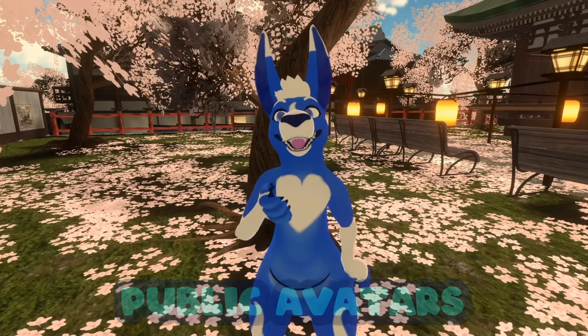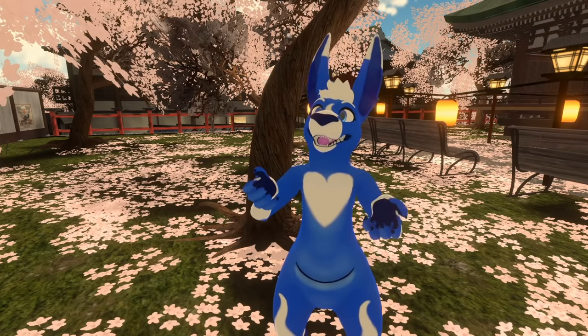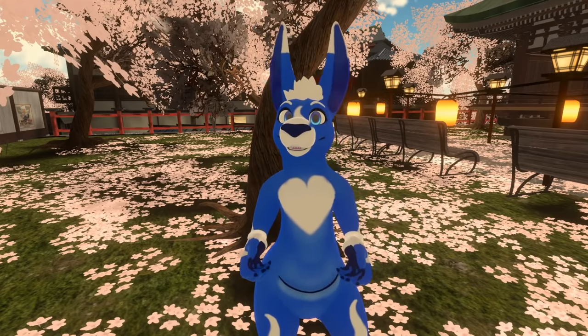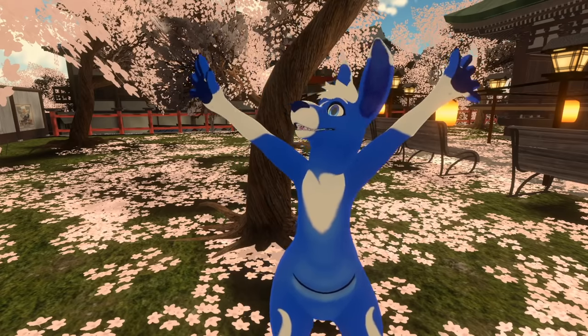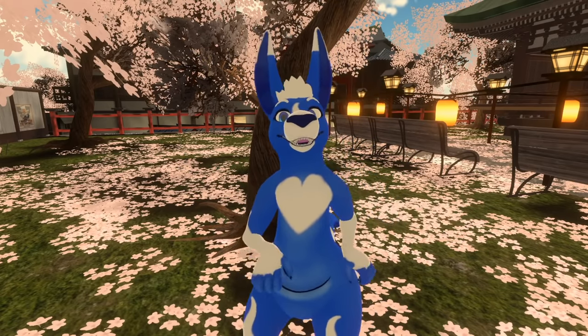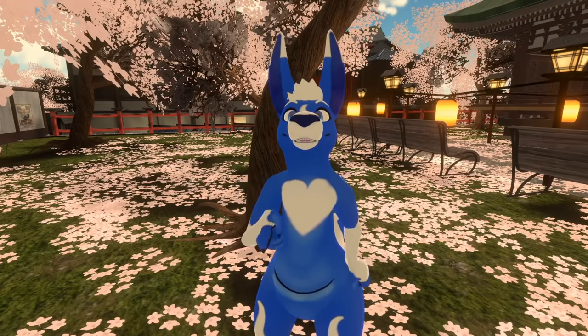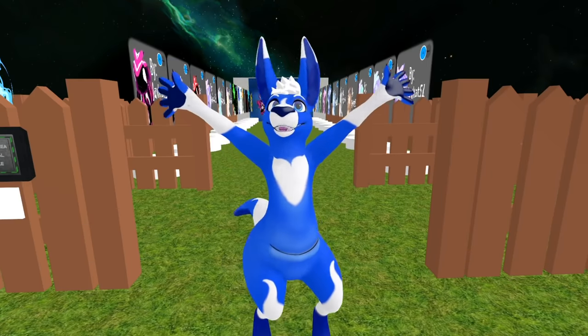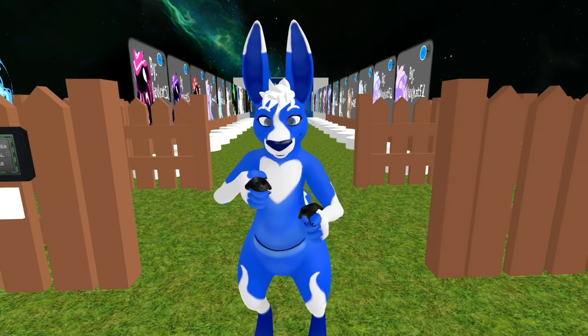Option number two: use a public avatar. When someone creates and uploads an avatar, they have the option to make it a public avatar, which means anyone else who comes across it can take it and use it for themselves. Creators will often make whole worlds to showcase all the public avatars they've made, so people can come along and pick the ones they like. Let's go to one right now — here we are, the World of Bodies.